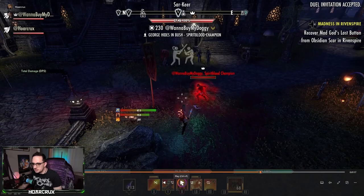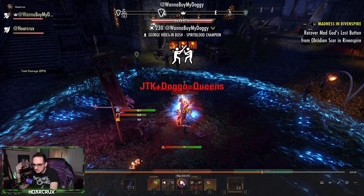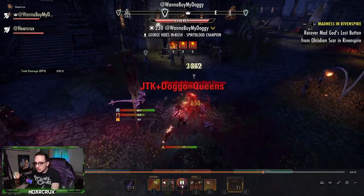This is an advanced DK rotation requiring a few specific abilities. You always want to run Talons for the immobilization effect, and you'll always want Fossilize — specifically the Fossilize morph, not Shattering Rocks — plus Flame Lash. The idea is to get your opponent rooted to proc your Power Lash. As you can see, Power Lash is now available as long as your opponent is immobilized, and you can infinitely Power Lash. But the bug comes in when they actually roll dodge.